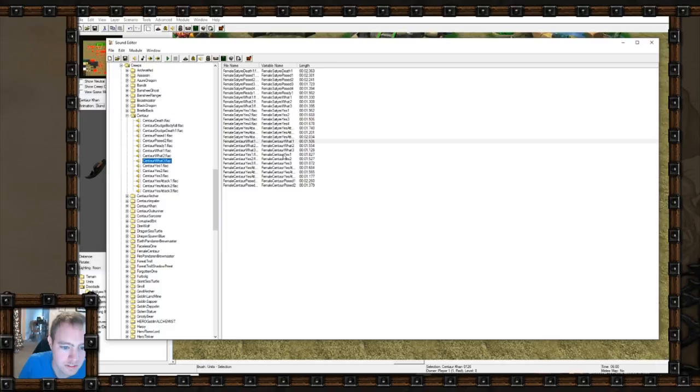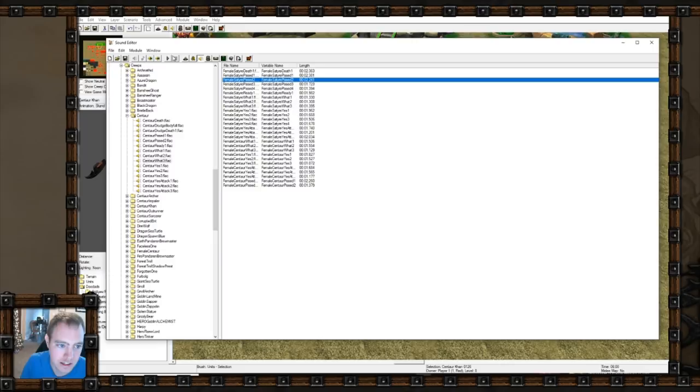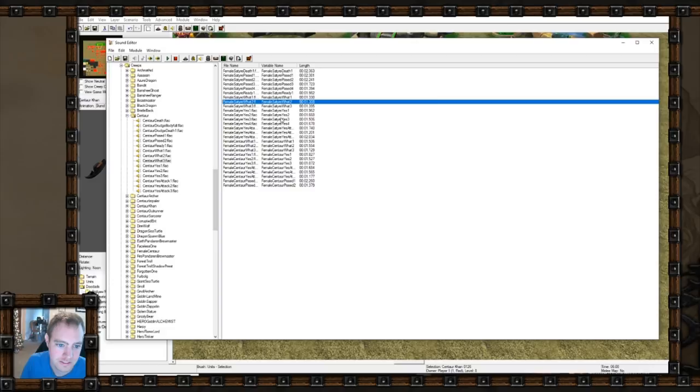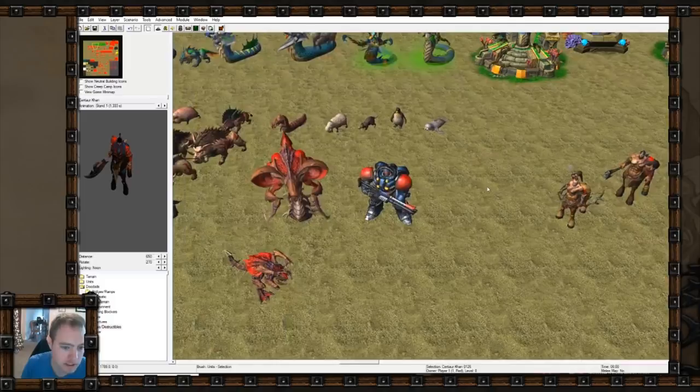So the normal centaurs sound one way, and then the females sound different - it's pretty cool. There are also female satyr lines but they're directly copied. Those are kind of cool differences. I wouldn't mind if they threw in other female characters like female bandits or something.